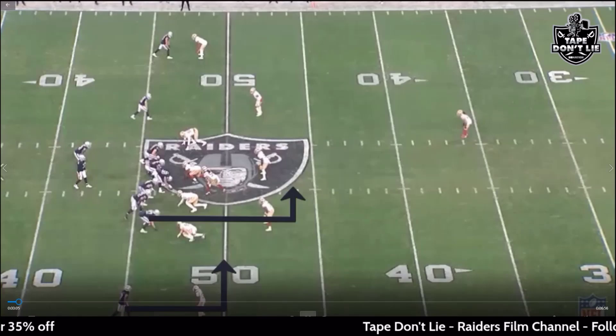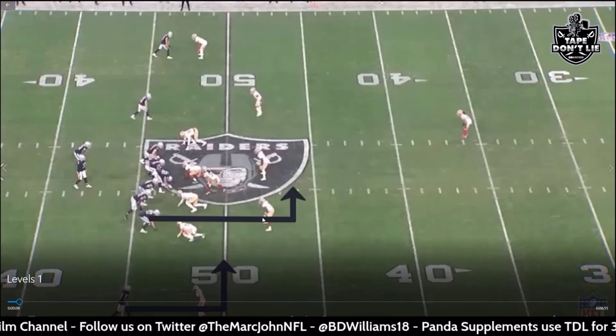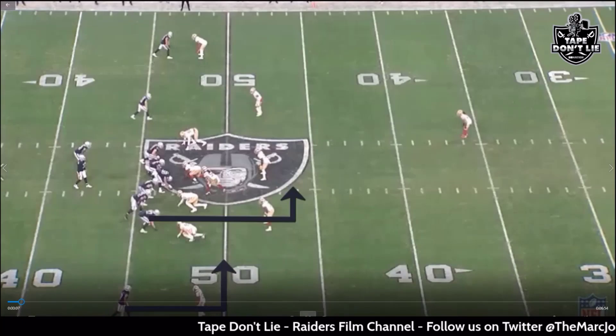Like I said, you get the five-yard and 12-yard dig — the levels concept. We get the same thing here from Davante Adams and Foster Moreau. What this does, especially against zone coverage, is put these linebackers in a bind. They've got to choose where they want to go get Davante Adams. In Cover Four he's not going to follow; if it's man he'll follow a bit, but you're still getting a one-on-one with the linebacker on this in-route.